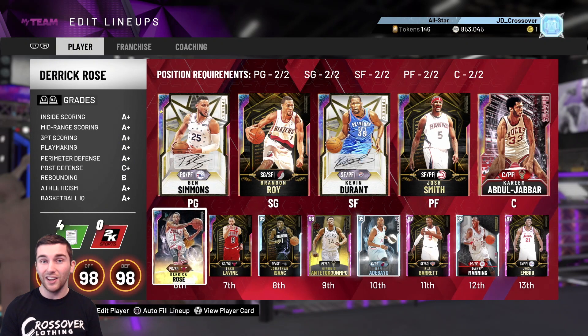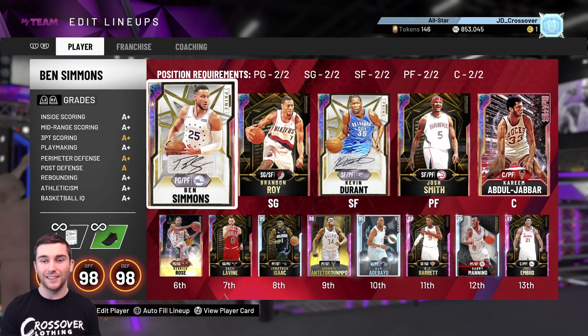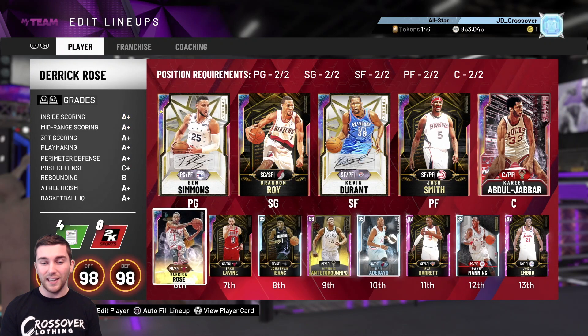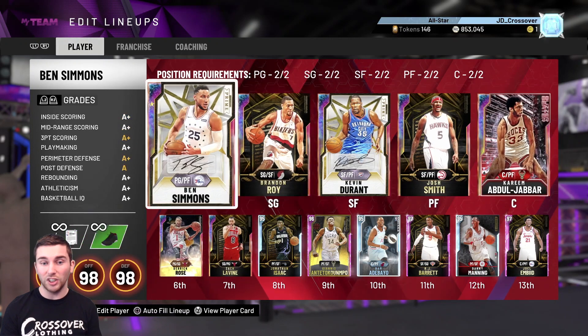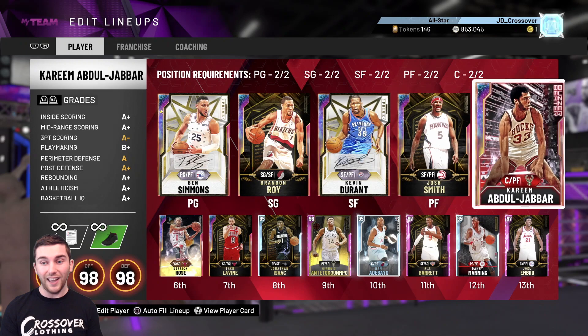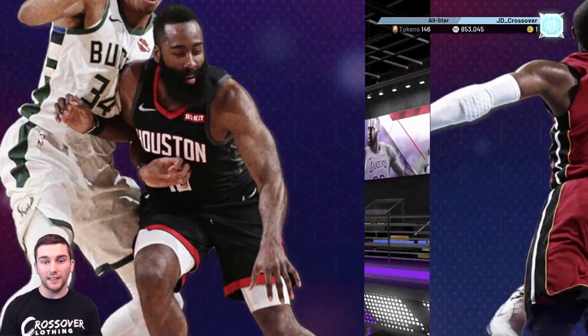Realistically Cam Reddish won't make it into my main squad because it's so good, but we'll try to get a B team going and get him involved. Yesterday we packed the galaxy opal Derrick Rose from a free pack - absolute madness. The squad is in such good shape that it'll take something special to break into the lineup - I'm not even sure galaxy opal James Harden would get in alongside Brandon Roy, Ben Simmons, Derrick Rose, and Zach LaVine.